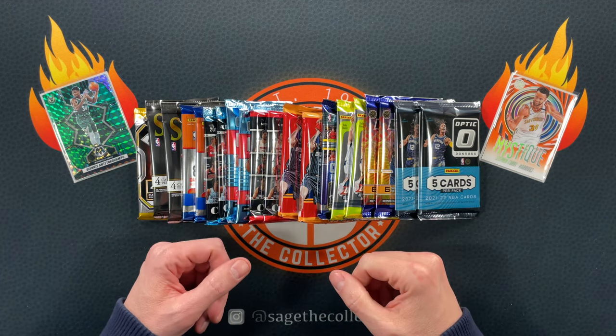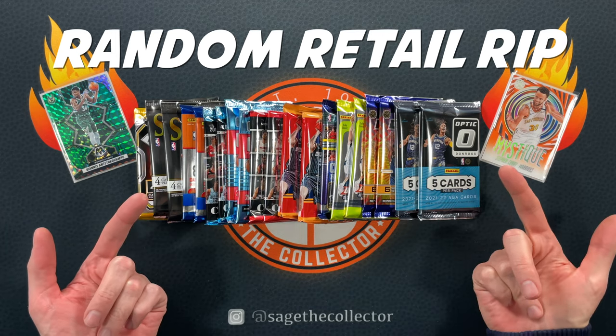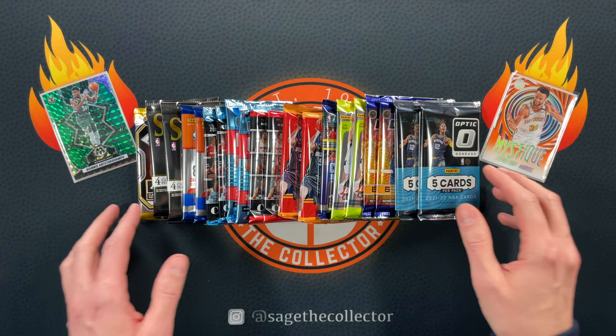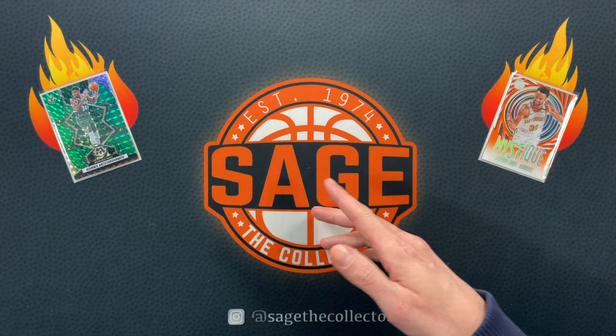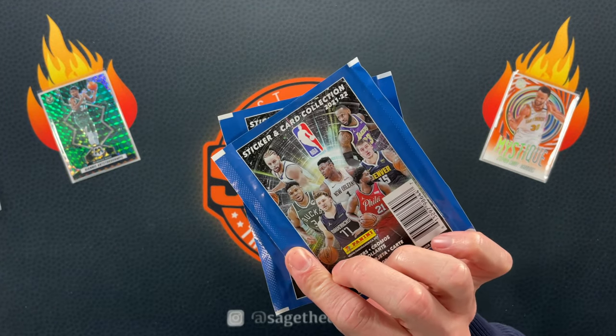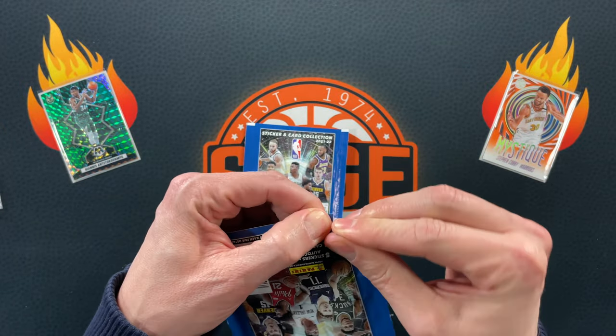How's it going everybody, Sage the Collector back with another random retail rip. Got 20 assorted packs from blasters, retail boxes, mega boxes — you name it. But first we got a little appetizer: a couple of sticker packs that seem to pop up every once in a while and then just sit in my stash and I always forget to rip them, so we're gonna rip them now.